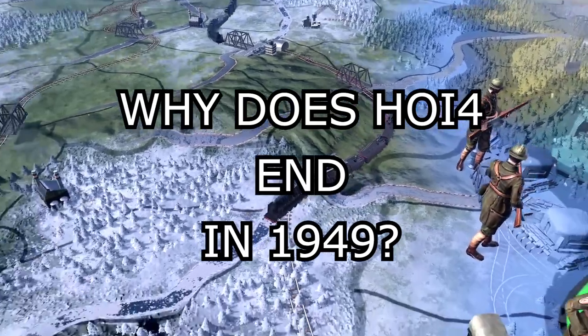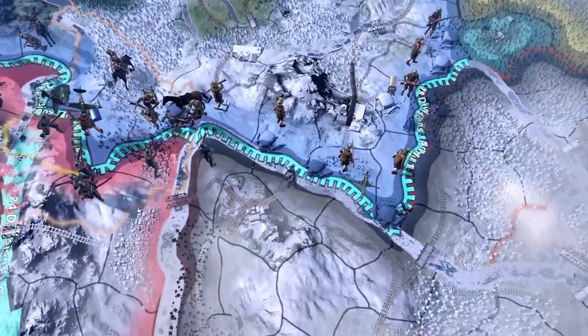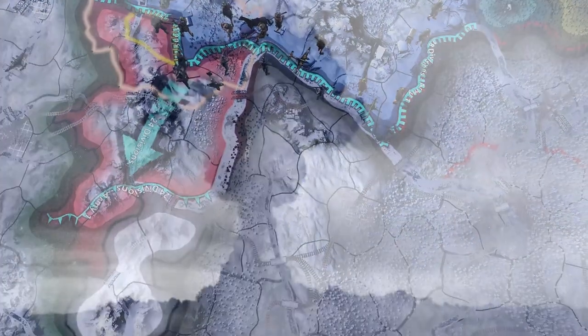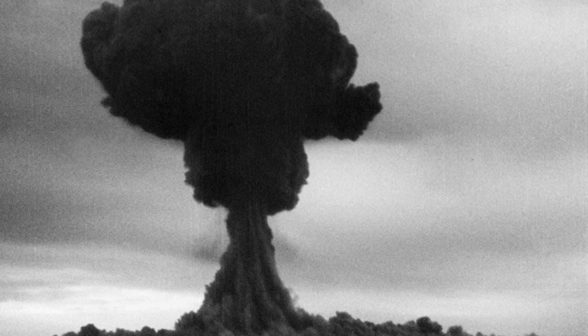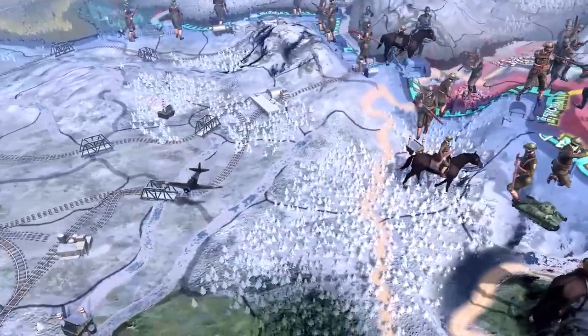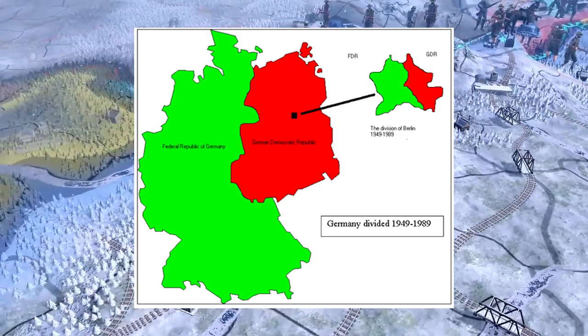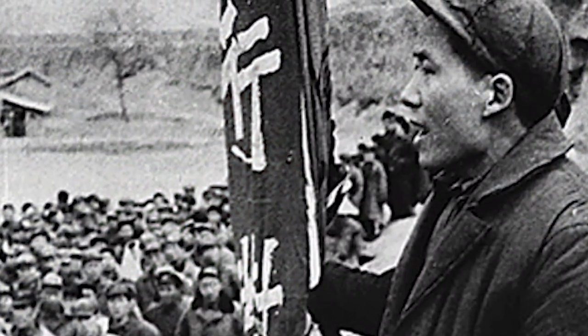In terms of the progression of international relations and politics, 1949 was a crucial year. The first Soviet atomic bomb was detonated on August 29th, 1949 — years ahead of what Americans thought would be possible for the Soviets. Truman reacted by requesting an intensive re-evaluation of America's Cold War policies by the National Security Council, further moving away from the era of the Second World War. A few other important political events also occurred that year, such as the signing of the NATO Treaty, the establishment of the Federal Republic of Germany, and the establishment of the People's Republic of China.